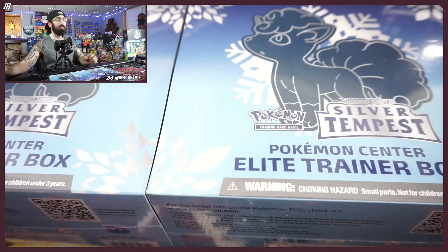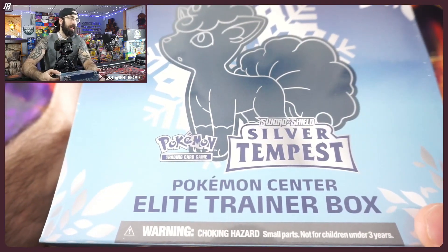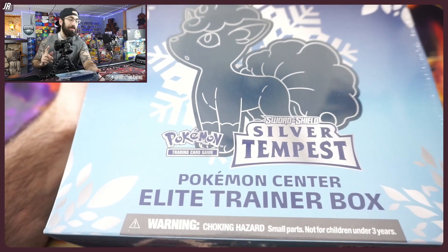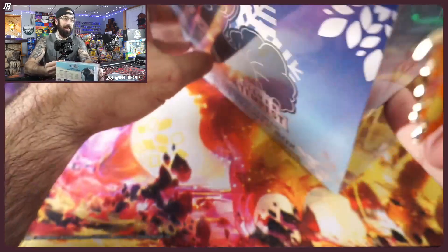There is one product I really, really liked for 2022, and that was Pokemon Silver Tempest. I looked back on our Pokemon playlist, which you can find on the home screen. And the Pokemon Center Elite Trainer box was the one product we really didn't do for Silver Tempest. So let's whip out Lucky Charizard and rip open two of these boxes.